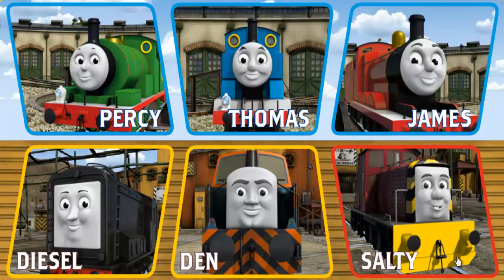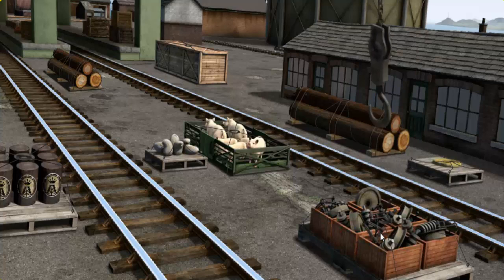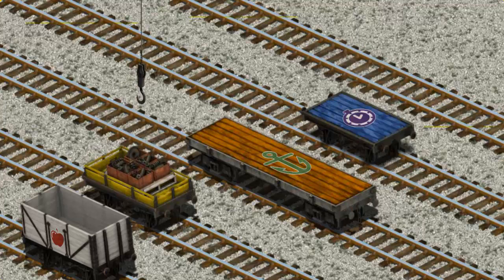It's a busy day at Brendam Docks. Thomas and his friends have many deliveries to make. Choose who will make the next delivery: Salty, Thomas, James. Salty must deliver the engine parts to the steamworks. Show Cranky where the engine parts are. That's it! Let's lift and load. Now the cargo must be loaded. Help Cranky find the yellow flatbed. You found it!